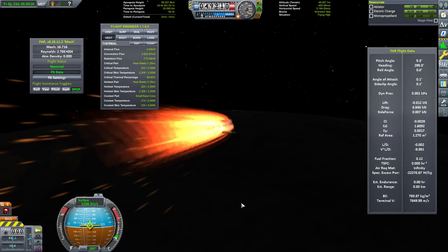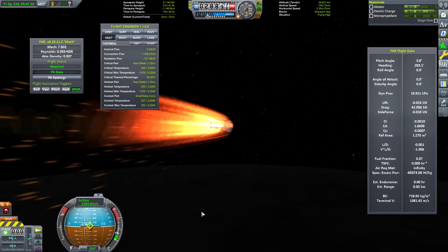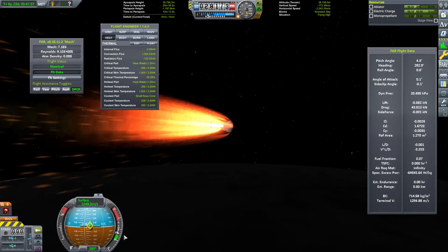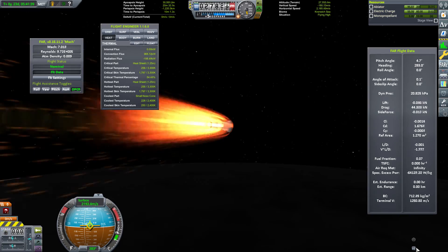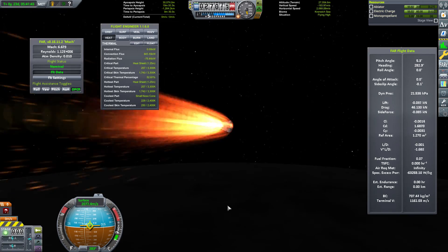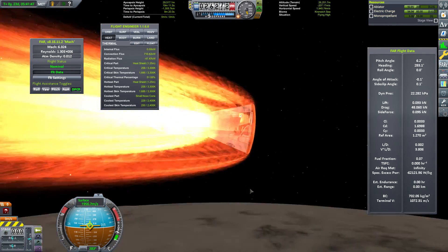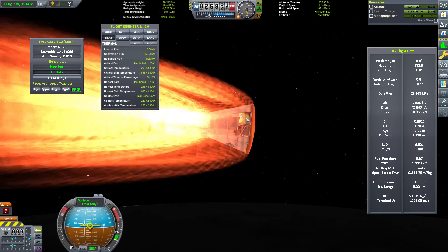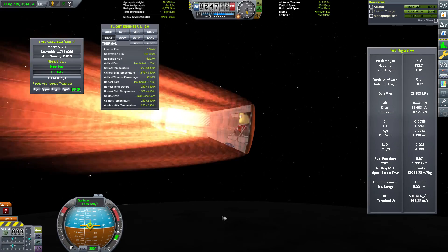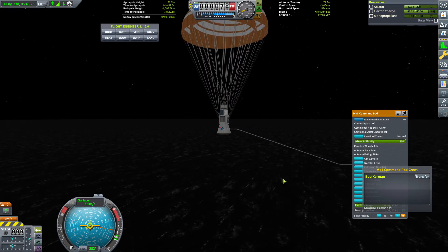But did we also take a bite out of Bob? Where's Bob? I don't see his portrait in the lower right and I'm a little worried. There's a space for a portrait but there's no portrait. I end up turning on the interior overlay just to make sure he's in there — and yes, Bob's in there. Not a problem.